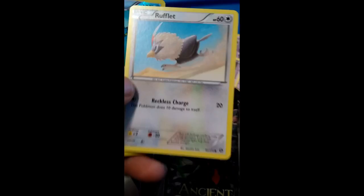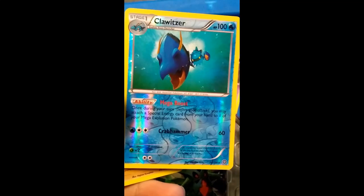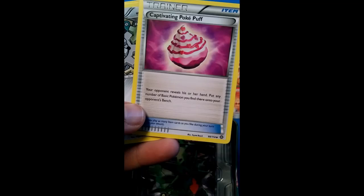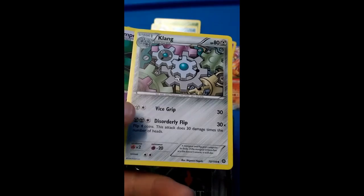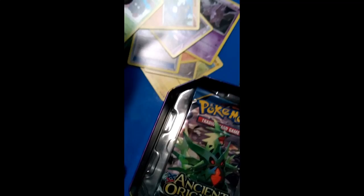Holographic Clawitzer with Mega Boost — that's pretty cool. His Crabhammer isn't that bad. He's not the worst card to use, but he only has a little bit of HP. There's Toxicroak — look how weak he is, but he poisons people. That's interesting, but not really useful. Klink — 30 damage. This pack was okay. All in all, I got Clawitzer holographic and then I got the Honedge holographic, so those are pretty good finds. Let's see what we can find in Ancient Origins.